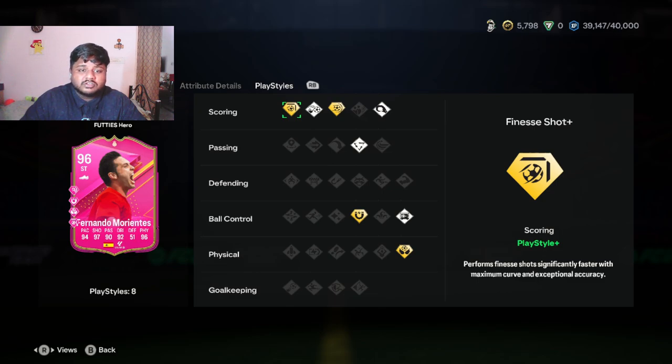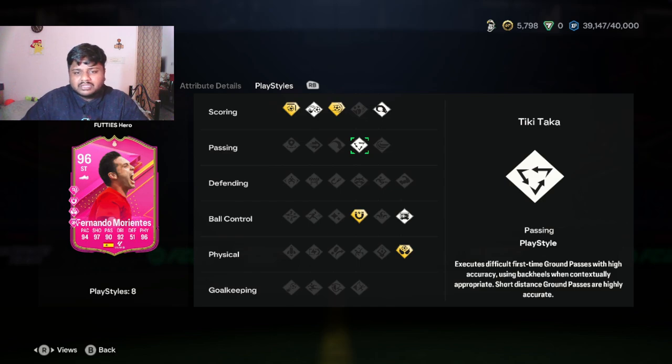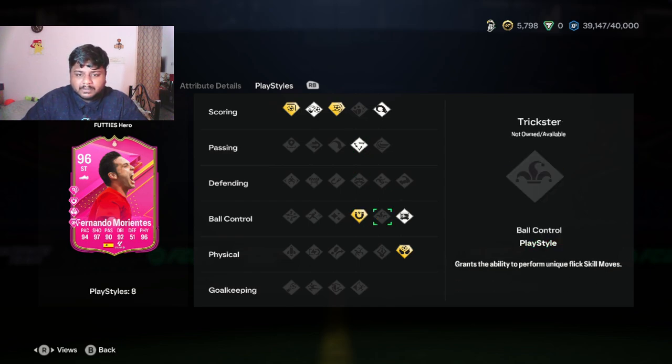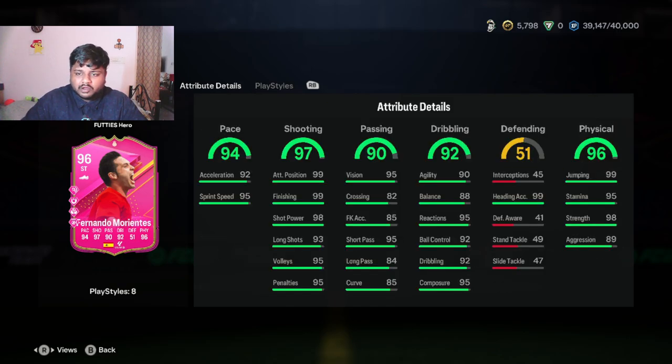For playstyles and playstyle pluses, I'm really excited — he has Finesse Shot Plus and Power Shot Plus, Chip Shot, and Power Header as well, so for scoring he has insane playstyles. He also has Tiki Taka, First Touch Plus, and Aerial Plus. For whoever is interested in Finesse Shot Plus, Power Shot Plus, and Aerial, I feel like you guys will enjoy this card. We'll test his pace, shooting, and dribbling in-game and try to test jumping too.